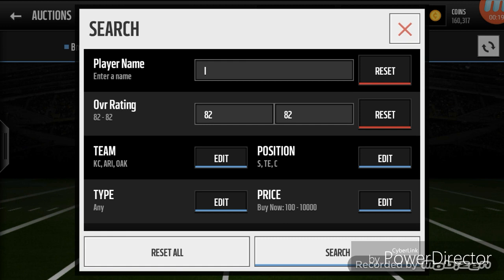This is the filter that helps you get gold Easter players for under 10k — basically 9k or 10k. Here's what you need: for overall, put 82. Then for teams, make sure to get the teams right. The first team is Kansas City.